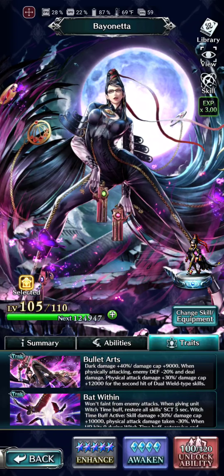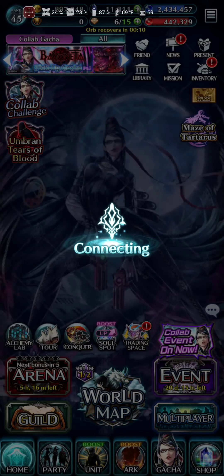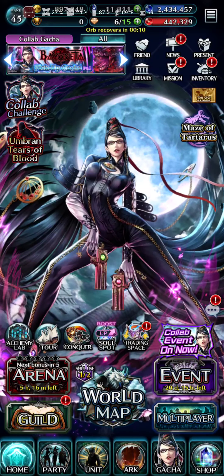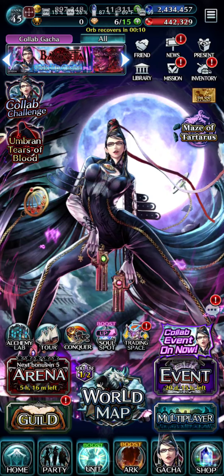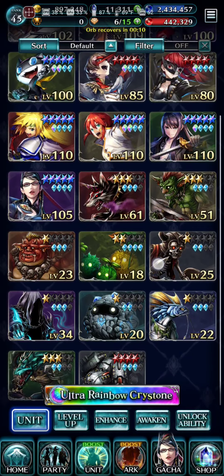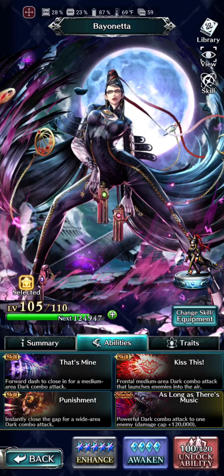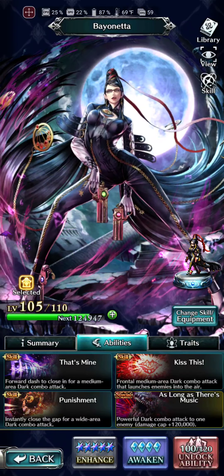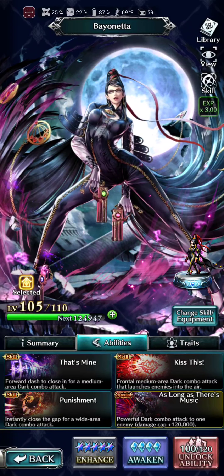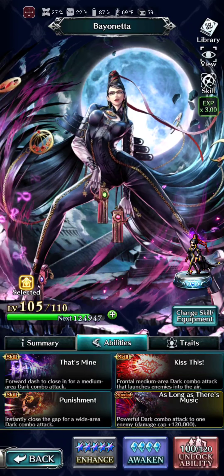All right, let's see how she does and we will see if we can actually get Witch Time to proc. Here's our wonderful party — we'll drop her special. Might as well go through her skill kit when we're looking at it. 'That's Mine': Front Dash to close in for a medium area dark combo attack. She does hit everything on her way when she's charging through with that forward dash. 'Kiss This': Front Medium Area Dark Combo attack that launches the enemy into the air. That kind of reminds me of Thauser — some kind of orb comes up and holds the enemy in the air, and then she jumps up there and does an attack.